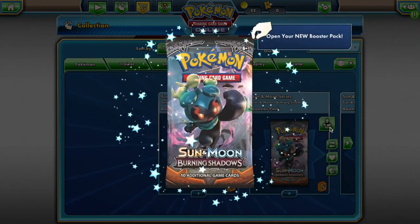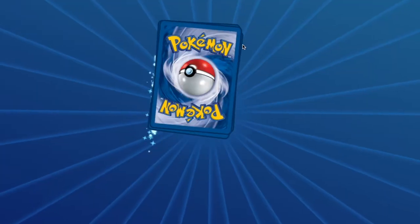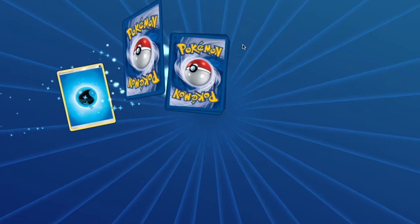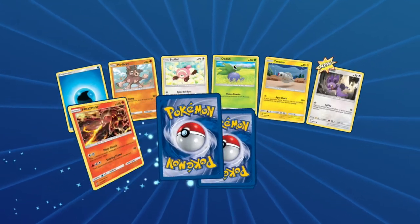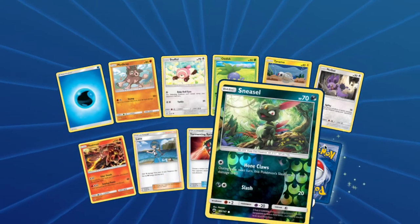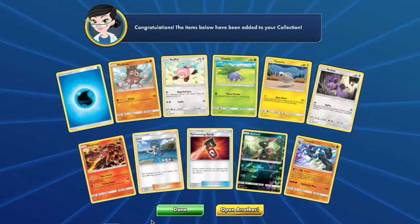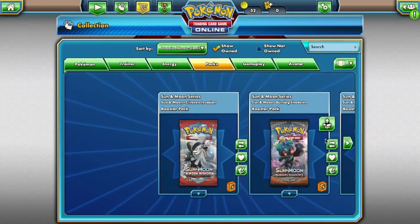With Burning Shadows you will have access to: Mudbray, Stufful, Oddish, Turtonator, Noibat, Heatmor, Sneasel, and a Lucario. Nice — some decent pulls.